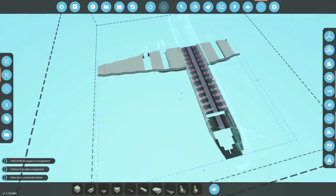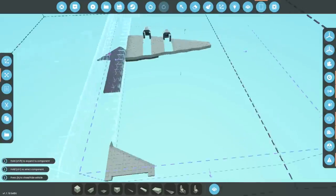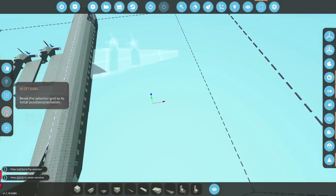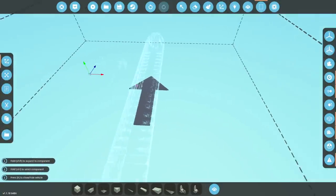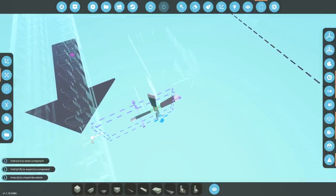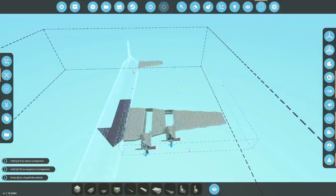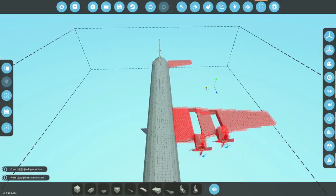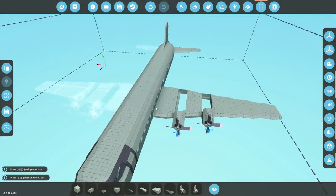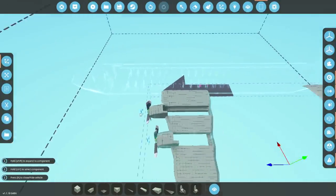Now all we need to do is grab this side and attach it to the other side as well — we need to copy it. Actually, go to the other side, delete that side, and then start with this side, just so we don't have any random blocks in random places. We'll bring this up, take it forwards, take it downwards, and bring it backwards — we're going to be deleting all of this. Cut it, clear content, reset grid. We're going to start on this side now. We're going to do the back side separately to the front — I promise I do have a reason.